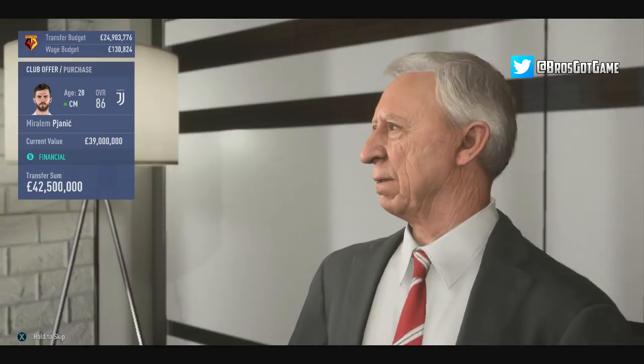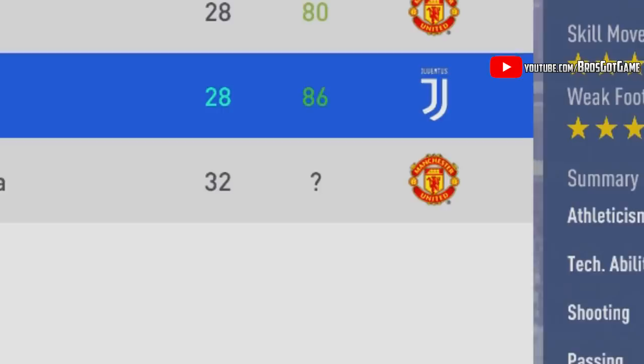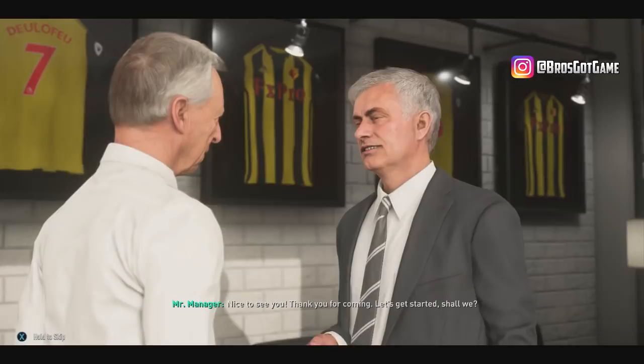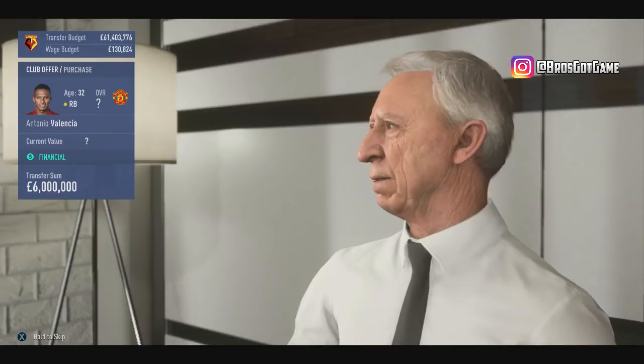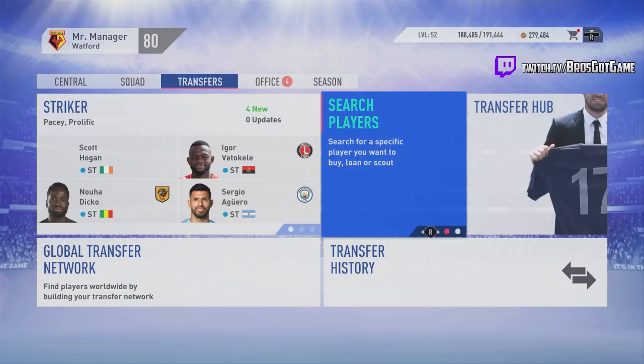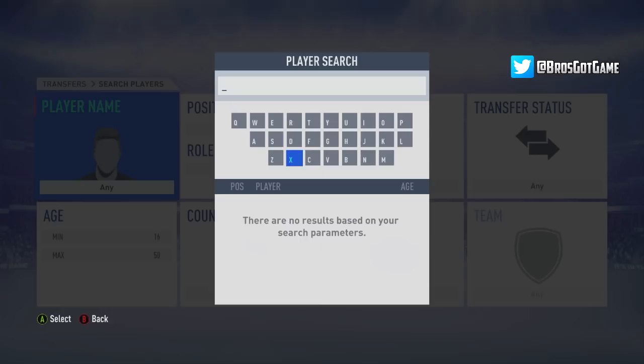Looking at Antonio Valencia, you can see the question mark there — and this is why it's so important to scout players before you go in for bids. The probability of you knowing exactly what the player is worth is very unlikely. You also get a valuation from your assistant coach, but you can pay less than that to get him cheap in FIFA 19. We're going straight back in to scout Valencia further.